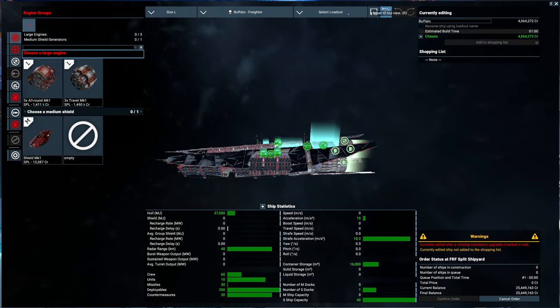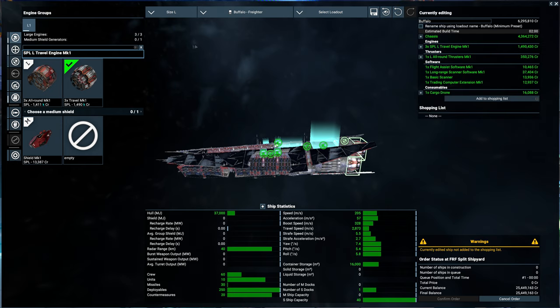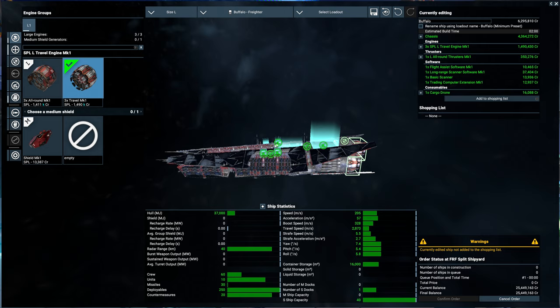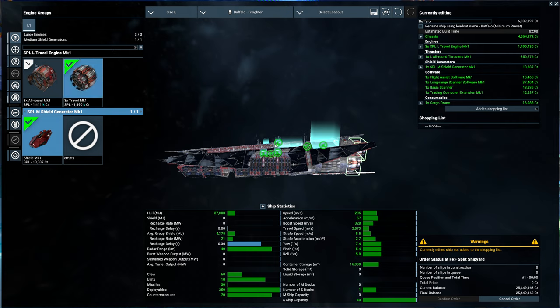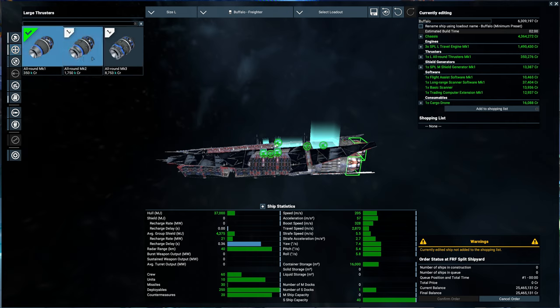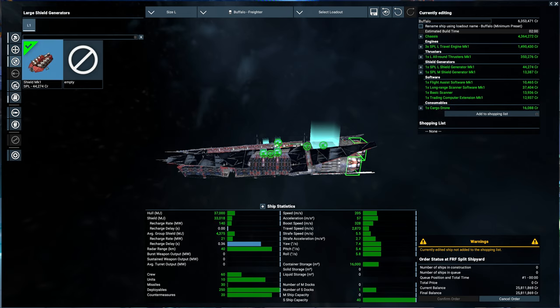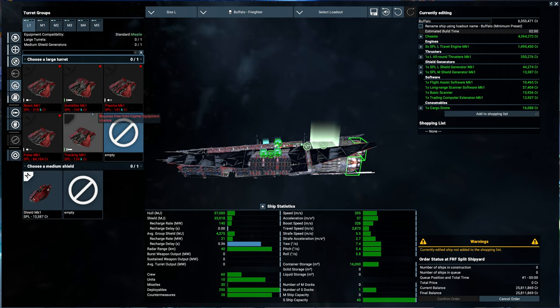Alright, let's get it kitted out. We'll start with a minimum here - engines, I'll just really do mark one. Put some shields on it, thrusters - we're going cheap with this, we're going cheap. For shields, we're going to stop off at the Teladi shipyard and pick up some good shields. Turret groups - we don't have a capital equipment license yet, so we can't do much with the turret slots.